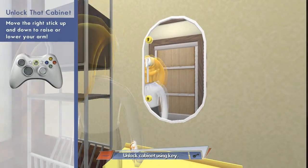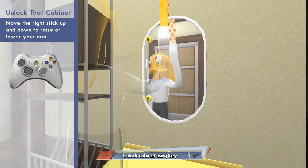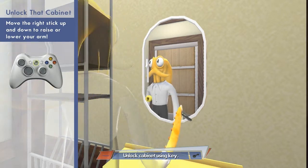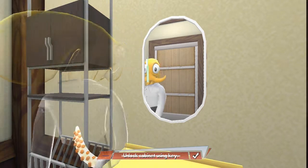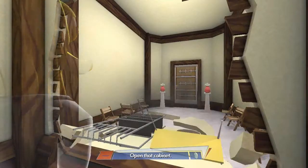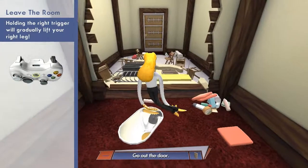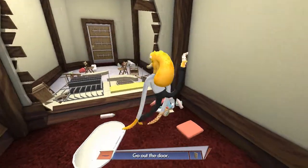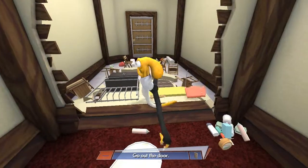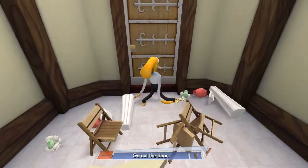To move the arm up you use this bone, and to move it forward you move this one. I'm actually doing better than I normally do. The controls - it's just the way they are; the first game was a lot harder. To move your legs you press the right trigger to move your leg, then the left trigger to lift it. Right, left - you get the idea.